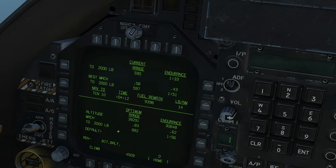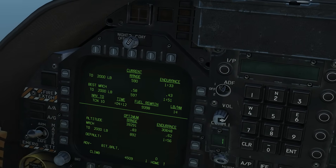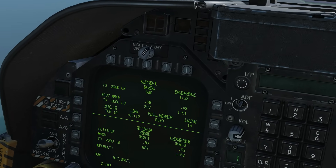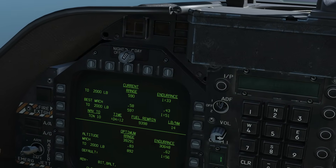Now this is pretty awesome — I wish all planes had this. This basically examines the current way that we're flying: our current configuration, speed, altitude, and advises us ways of flying more efficiently.